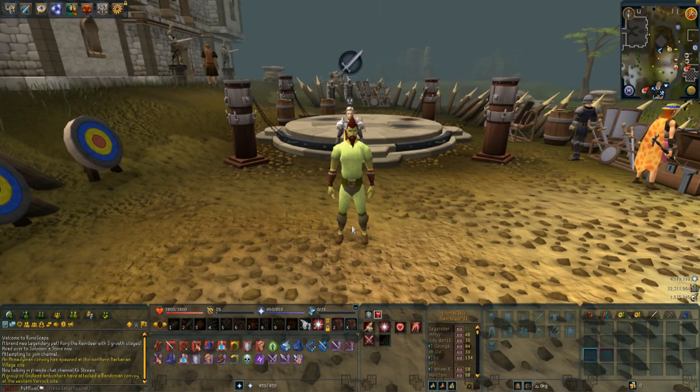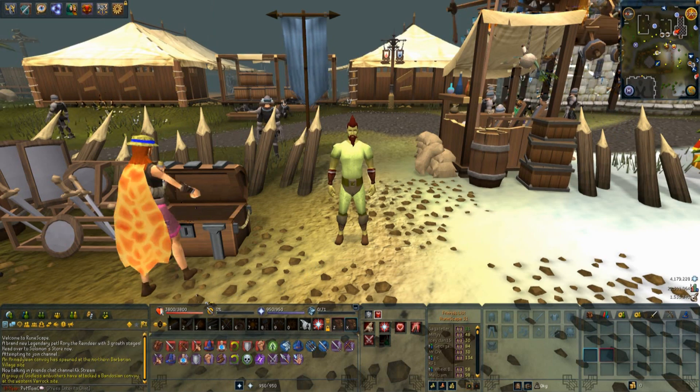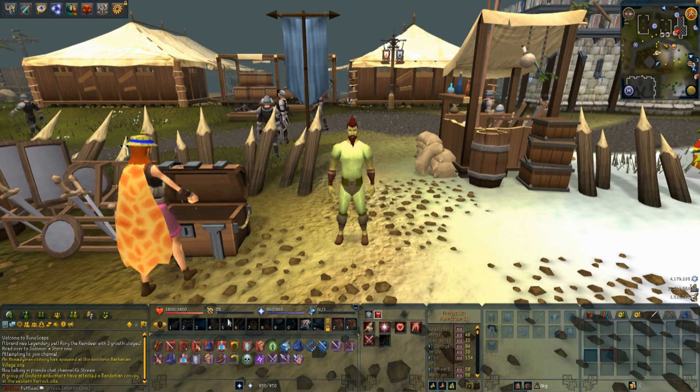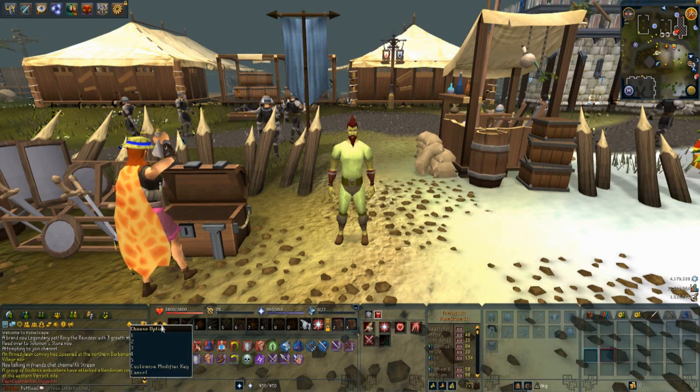On to the second tip. This is something really useful that not many people know about again — my friend suggested I put it in a tips video. If you right-click on your ability bar and then select 'set custom keys', you can actually change your ability bar shortcuts to custom keys.